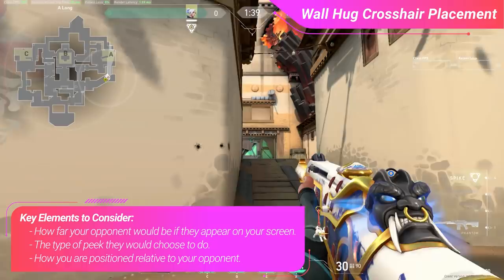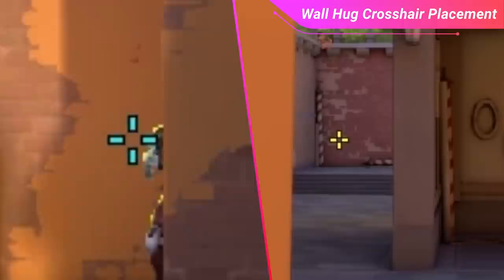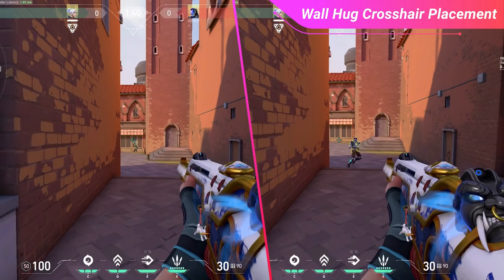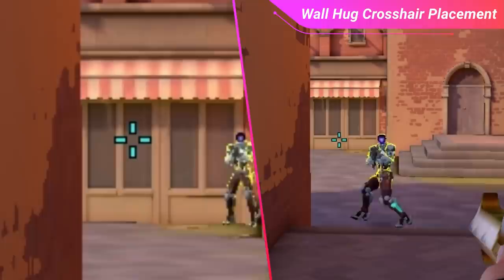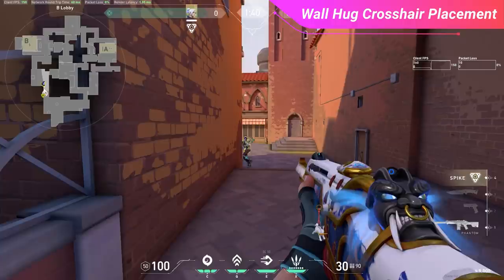Let's discuss how enemy distance affects your crosshair placement. When you are farther from a corner than your opponent, you can see more of their body before they can see you, and they also appear to move more slowly from your point of view. If you know the enemy will peek from far away, hugging the wall a bit tighter might be advised, since you have more reaction time compared to a close peek where they're hugging the wall with their body and moving much faster.